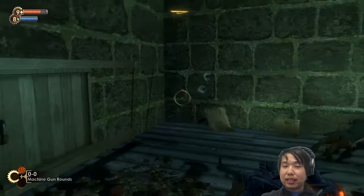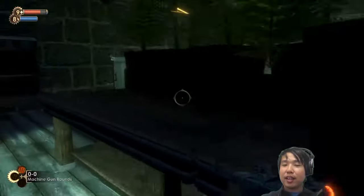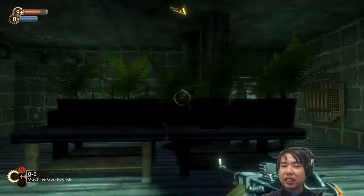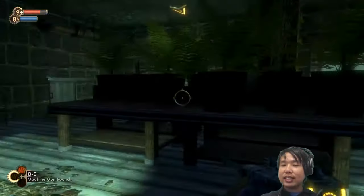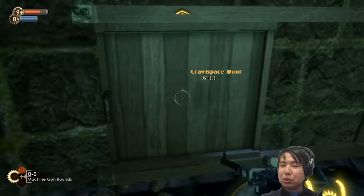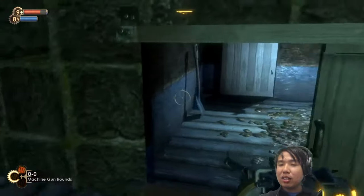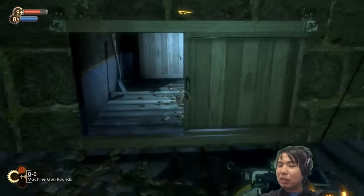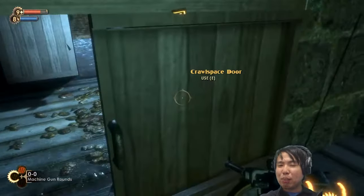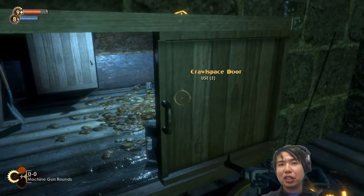One thing I don't really like about this chapter is these crawlspace doors — they kind of blend in with the scenery a lot. The rest of this chapter takes great pains to always highlight things, and then you have these crawlspace doors that don't really pop out. They look like random background decoration. Most games would have made these bright red, or much bigger and chunkier.